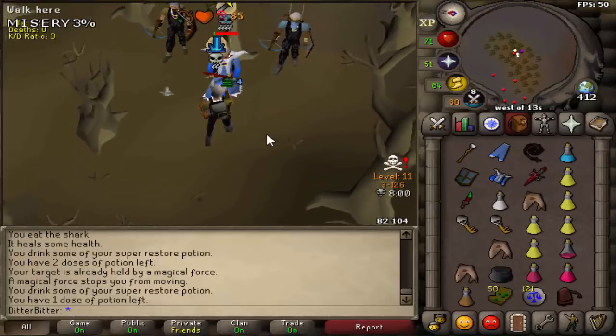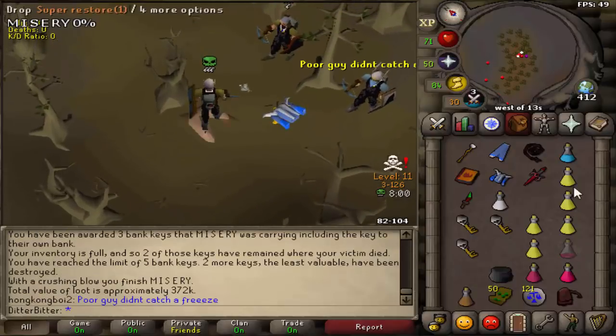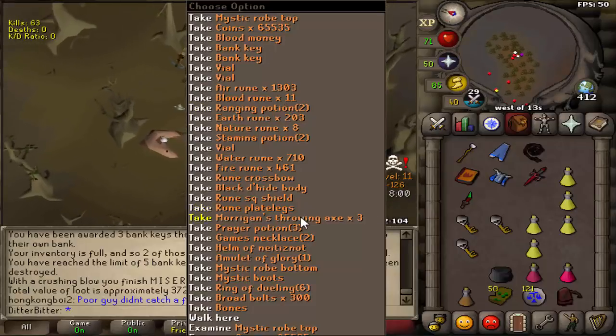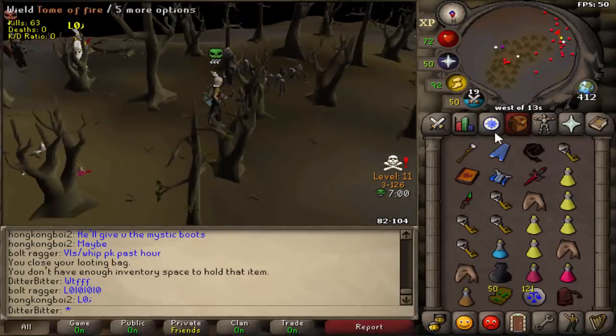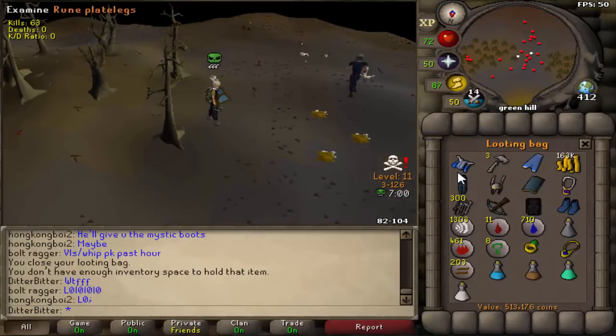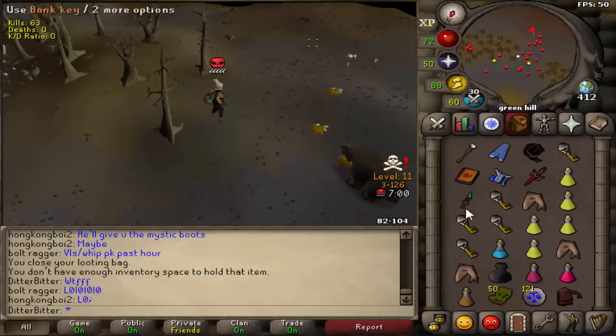Good fight - killed him for everything! My friend scouted him on his slayer account. I got a looting bag and everything. He had mystics, Morgana throne axes, 300 broad bolts, 160k cash and all those brews - he was running so low because he was splashing all those freezes. My friend scouted it but doesn't even want to split since he PKed a VLS and a whip earlier. Five keys as well - not bad at all, very nice.